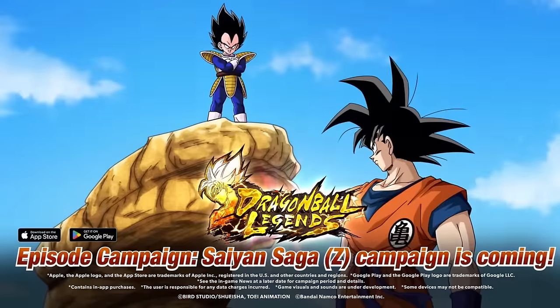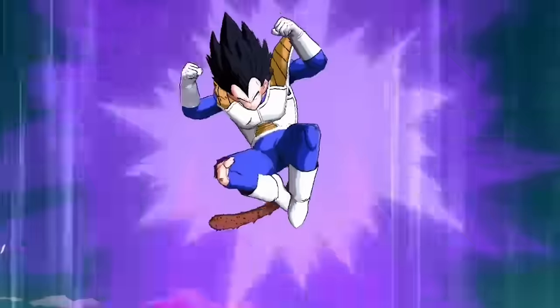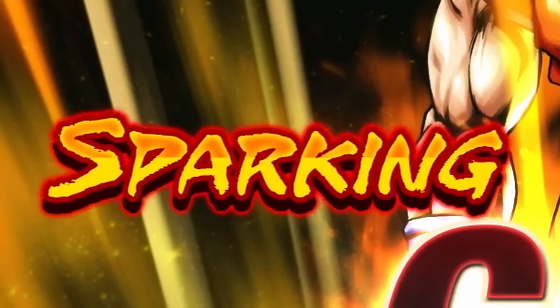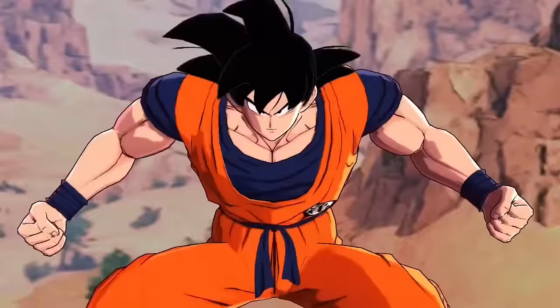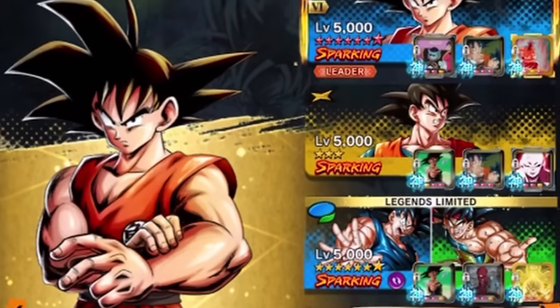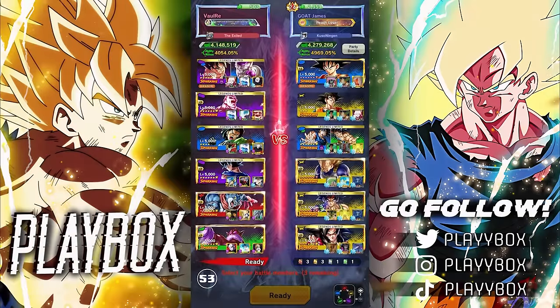Our first new character from the Saiyan Saga campaign is none other than Goku — just base Goku. He's just a regular Sparking from a Mega Rising banner, but at least he's got some cool animations. So let's see how he does in PvP. Here's the setup, here's the equip, so let's go.